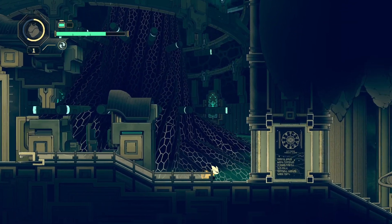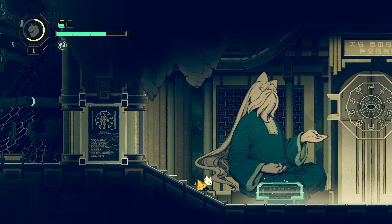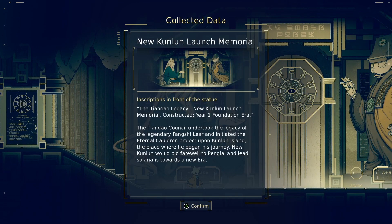New Kunlin Launch Memorial. Inscriptions in front of the statue — The Tiandao Legacy New Kunlin Launch Memorial. Constructed Year One Foundation Era. The Tiandao Council undertook the legacy of legendary Feng Shilir and initiated the Eternal Cauldron Project upon Kunlin Island, the place where he began his journey. New Kunlin would bid farewell to Penglai and lead Solarians towards a new era.